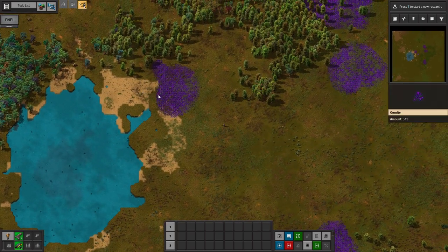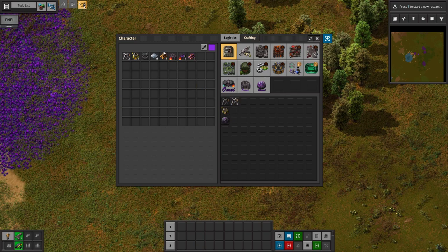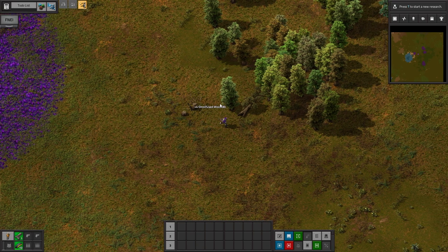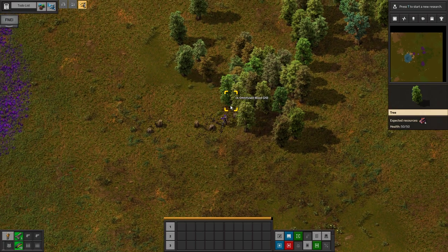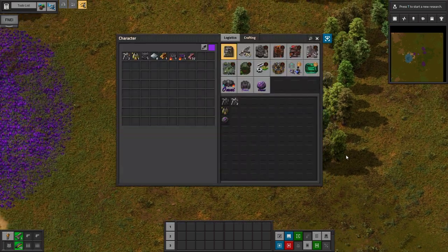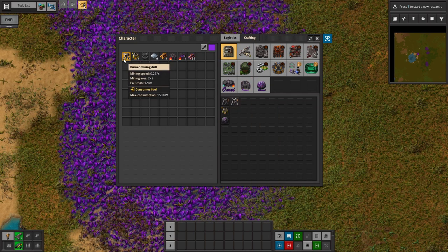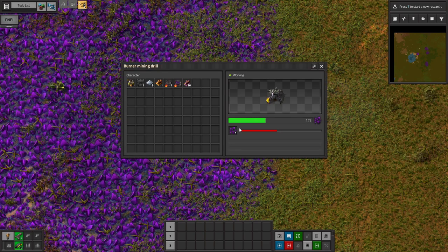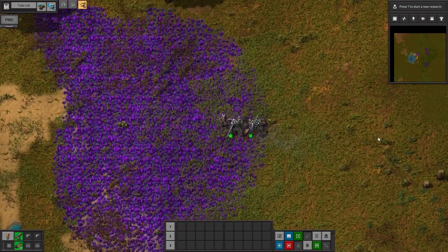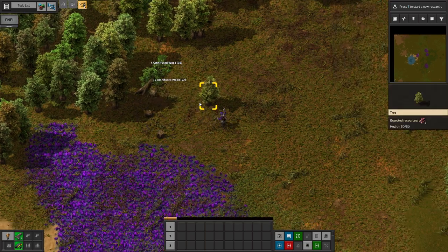There's only two things on the map: there's wood and there's Omnite. The wood is actually a different kind called Omni Fused Wood, and we'll figure out what that does in a minute. I'm going to get a little bit of that and then hopefully jump into mining some Omnite. While we start some of these basics with the burner mining drill, I can tell you about my goals in this playthrough. My goal is to get a megabase using the Omni Compression buildings, and I'm pretty sure we can get there in a reasonable number of episodes.